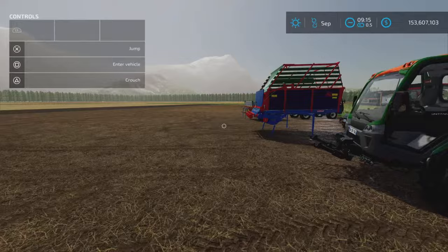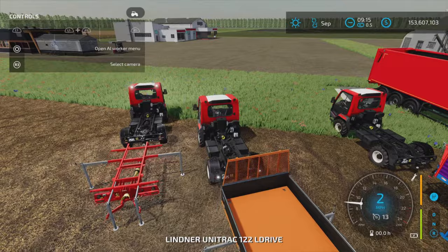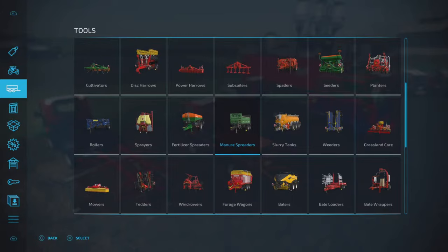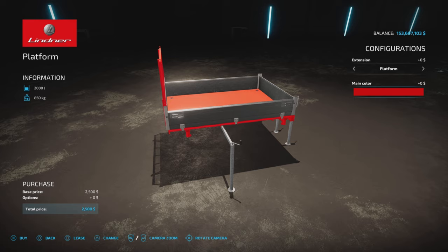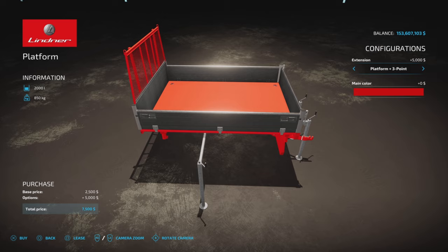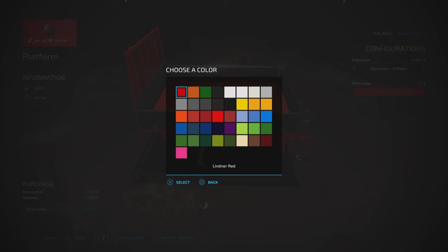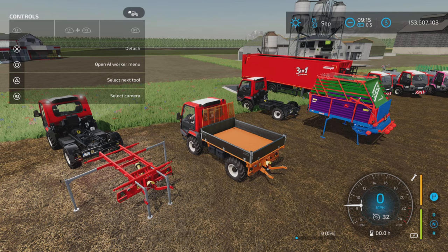That's the manure spreader. Moving on — we'll leave the forage wagon till near last. This is the tipper, found under Tools and Miscellaneous. It's called the Platform: $2,500, 2,000-liter capacity for every bulk crop. We have a choice: a platform with a three-point link or a three-point link only. Color options are $1,000 to change.